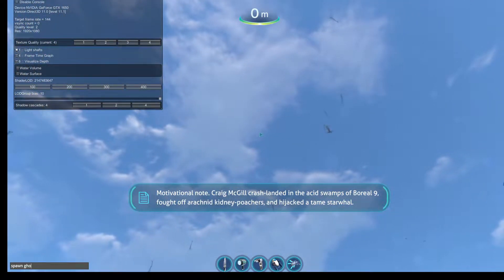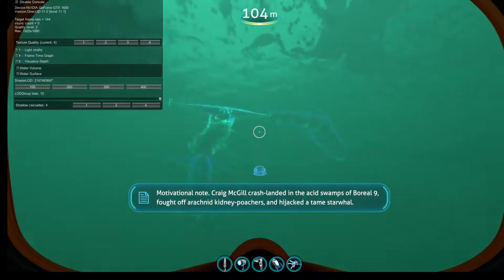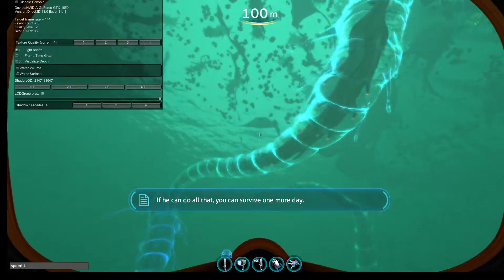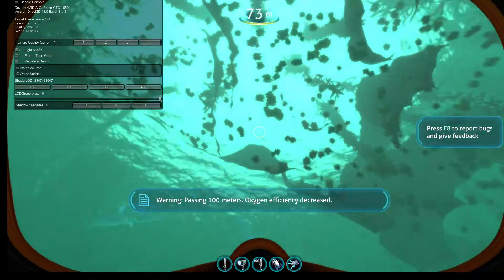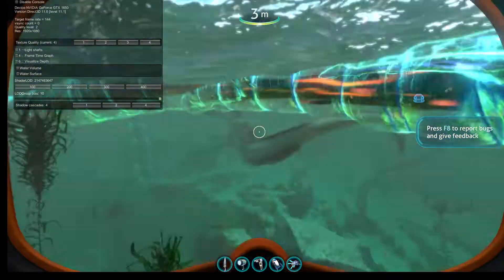Motivational note: Craig McGill crash landed in the acid swamps of Boreal 9, fought off arachnid kidney cultures, and hijacked a train stallion. If you can do that, you can survive one day.